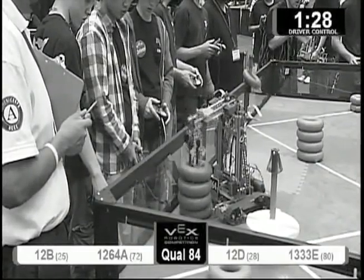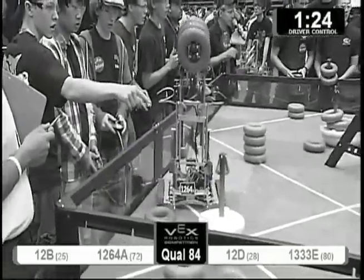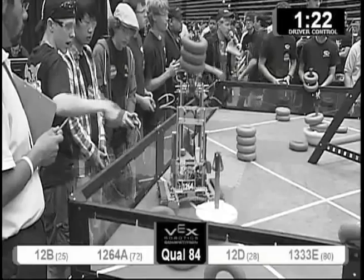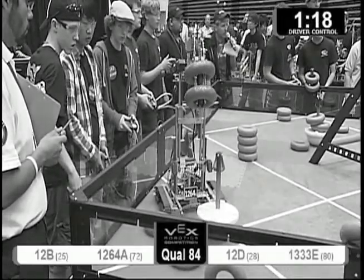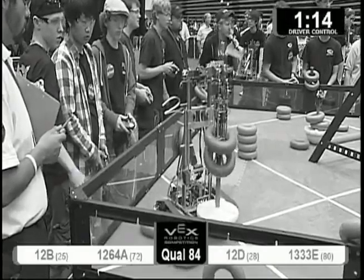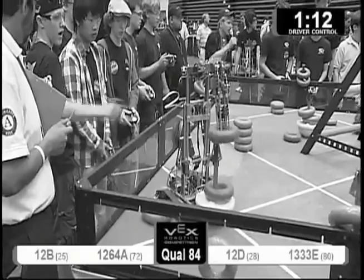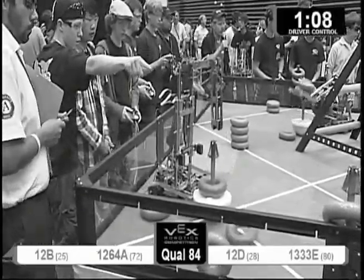Three goals in possession for red at this time, four for blue. All teams through this last match, return to the field. Red descores the two blue tubes, turning that goal back into their own with a score for red. We've got 12 against 12. 12D pushing on 12E. 12D descoring for red, putting one on for blue.